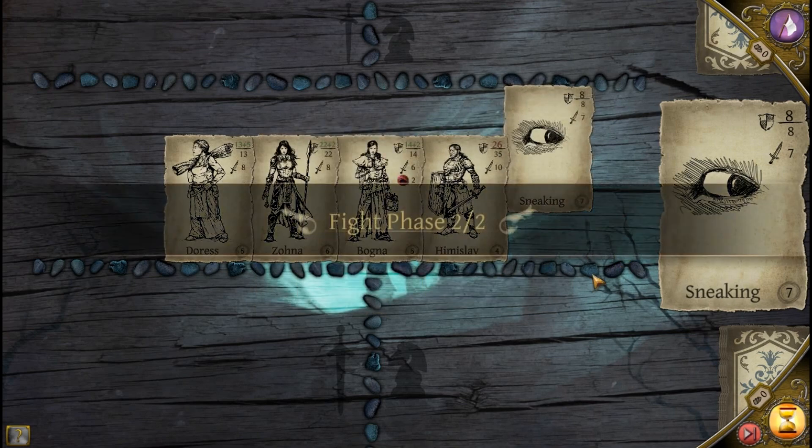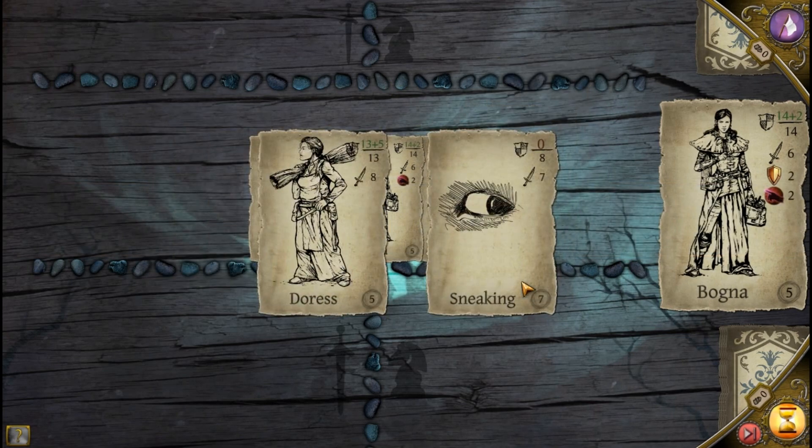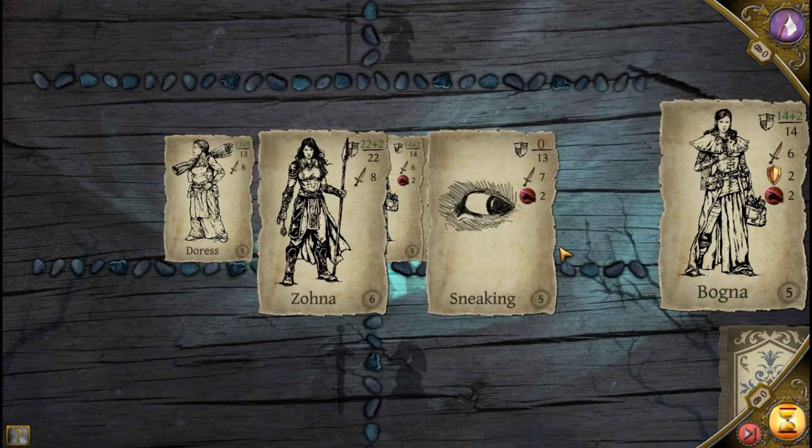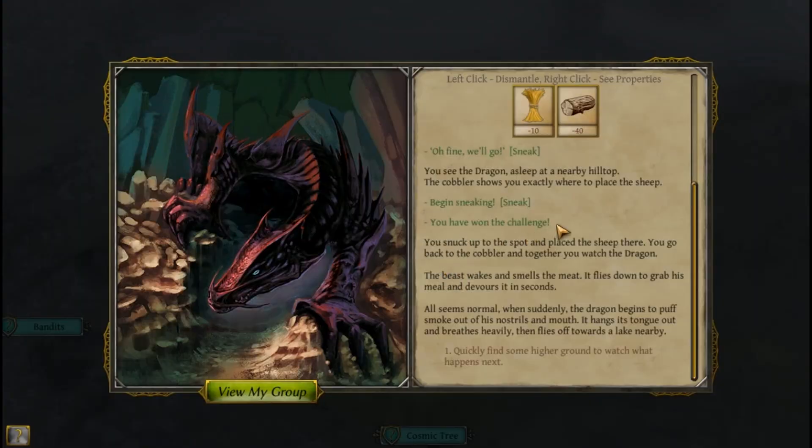We don't actually take damage from sneaking, but we definitely smash the sneak challenge. Blessing of dexterity rewarded. You snuck up and placed the sheep. Back with the cobbler, you watch the dragon together — it wakes, smells the meat, flies down and devours it in seconds. Then the dragon begins puffing smoke from its nostrils and mouth, hangs its tongue out, breathes heavily, and flies off toward a nearby lake.